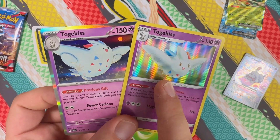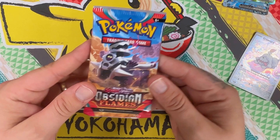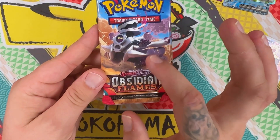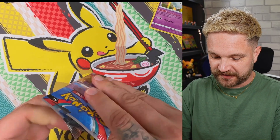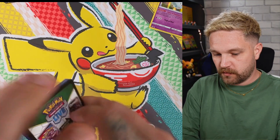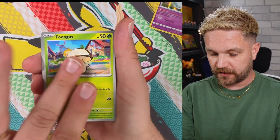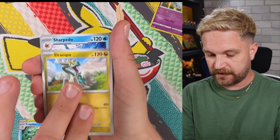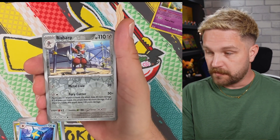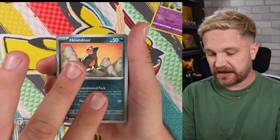I'm comparing the Togekiss card from Scarlet and Violet versus Obsidian Flames — they look very similar. Last pack magic, come on — give us a big SIR hit, we want to see an alt art. Here we go — Sharpedo, Bisharp — nothing there. Can we get a full art at least? No.